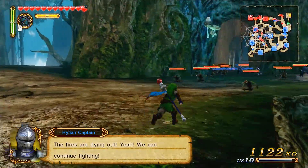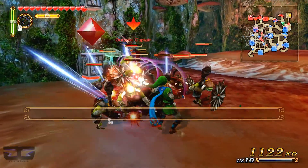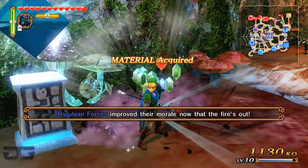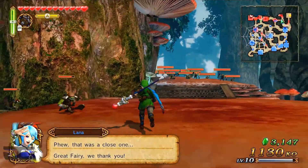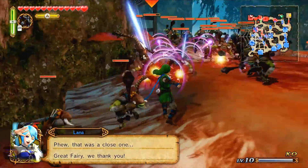With that, we can start pushing north-west and ending this battle. Of course the Skulltula did appear once I reached 1000 KOs, but as I mentioned before I'll cover those in a separate video, because you have to play this stage multiple times anyway to unlock the heart piece for specific characters.